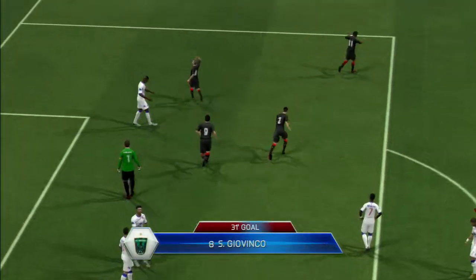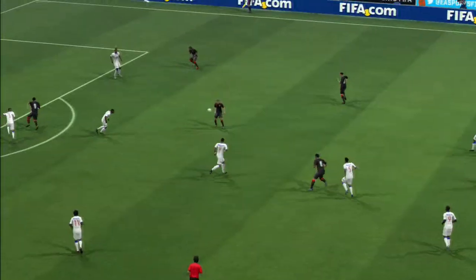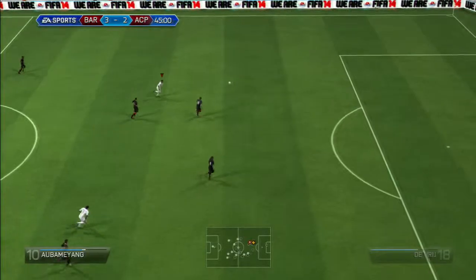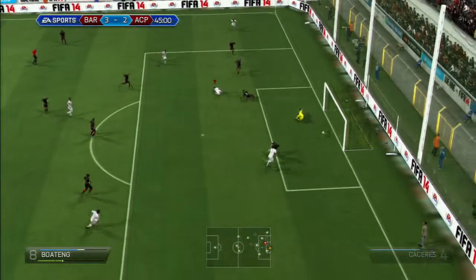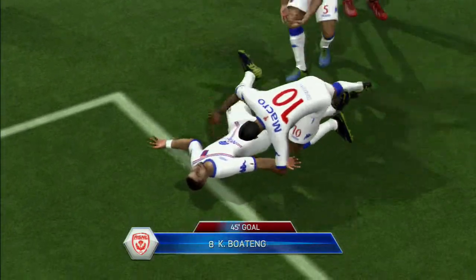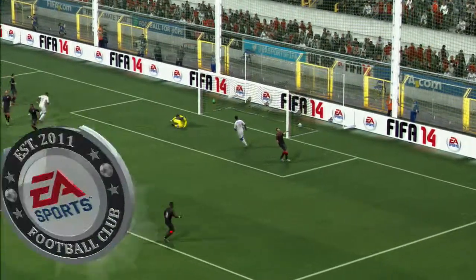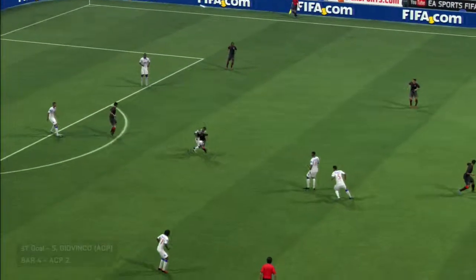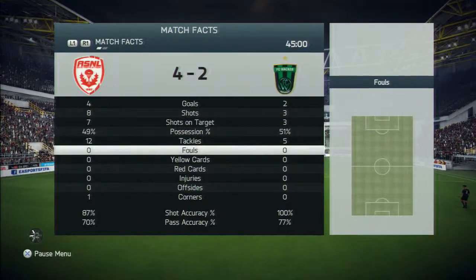A nice goal there from them — Giovinco again on the 31st minute to make it 3-2. Then comes a lovely cross, and Boateng scores a brilliant goal — it all started with a lobbed through ball all the way to Aubameyang, a nice cross and a swivel volley finish. That's half time — we're leading 4-2. We had 8 shots to their 3, 7 on target to their 3, a little less possession but we're winning and that's all that matters in football.